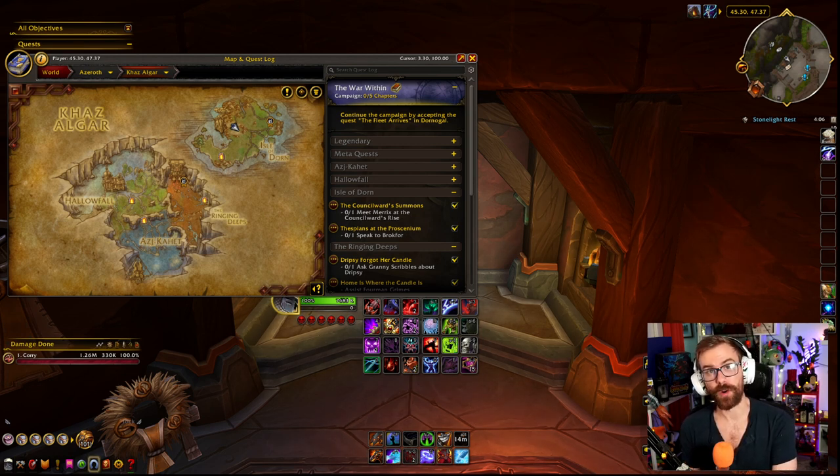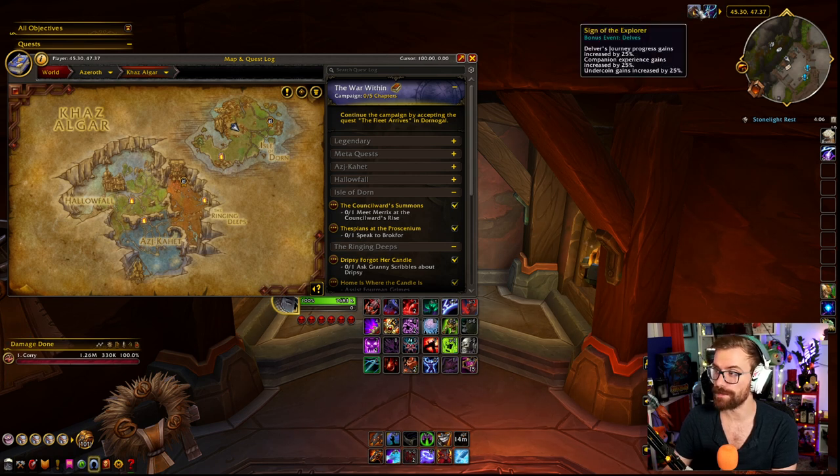They extended it a whole bunch of times, so we're going to look over the story scenarios we have today. It is worth mentioning that it is also, for the first time ever, the bonus Sign of the Explorer. So we get extra stuff from Delves this week. Delver's journey progress gains are increased by 25%, so is XP with Bran, and so is undercoin gains. That's really great to farm out, because then you can get warbound gear — 580 warbound gear for any of your alts, which is pretty fantastic. Great start to the Delver's event.